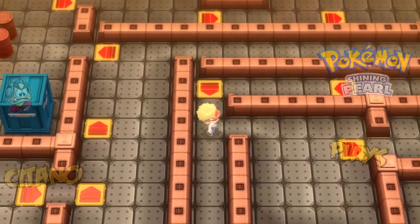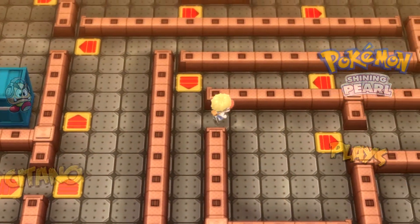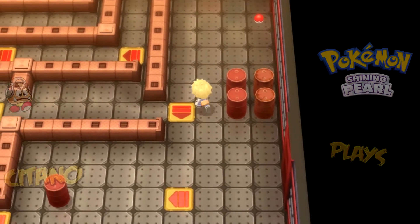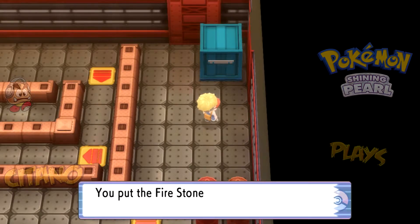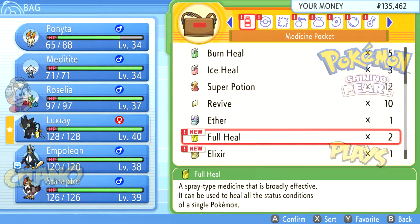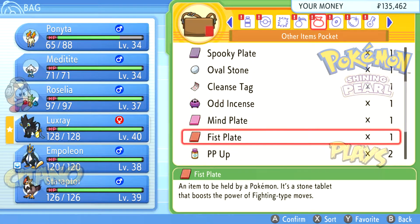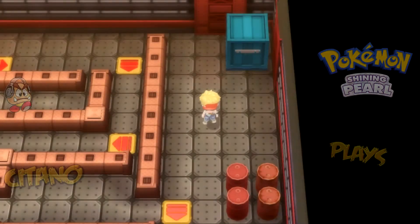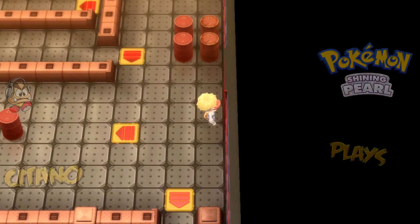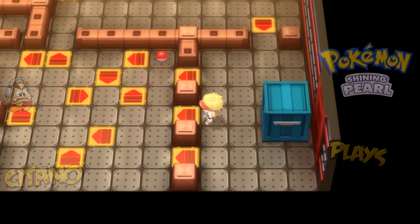We end up on the other side. Going up here and sneaking past — we find a Fire Stone! Fire Stones allow certain Pokémon to evolve: Growlithe evolves into Arcanine with one, and Eevee has one of its many evolutions via Fire Stone as well. Ponyta evolves by leveling up, not a Fire Stone — it's been so long I almost forgot.